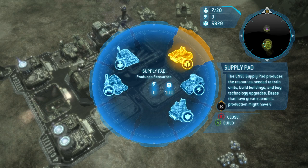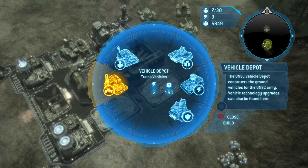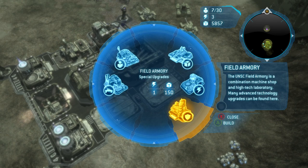It's like normal vehicles beat infantry and then air vehicles would beat normal vehicles. So I was gonna make air vehicles to go take the Scarab, but it looks like it's not even available.